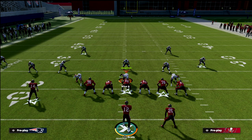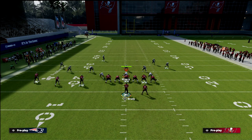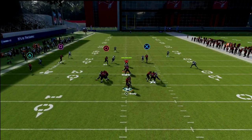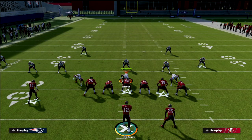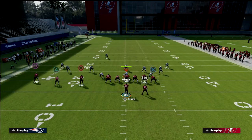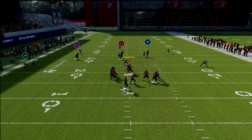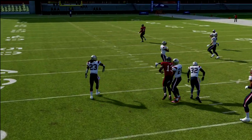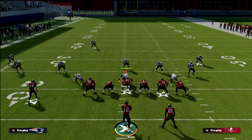The next thing your opponent will do is run cover three hard flat coverage — that's where our next read comes in. If the tight end is open up the seam, hit him. If not, look to the smart-routed in route. If they go hard flat, the yellow zone gets sucked into the middle of the field by the crosser, and the deep dig is going to be wide open. When throwing the dig route, pass lead it up. If the safety is in the way, just low ball it for a nice possession catch.